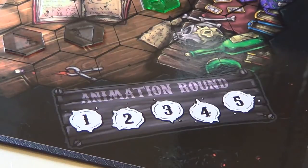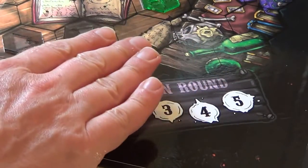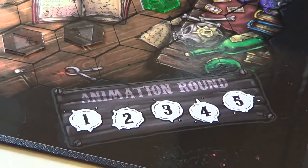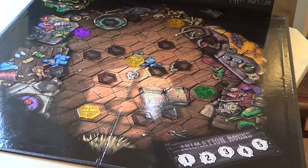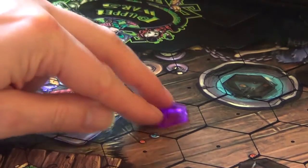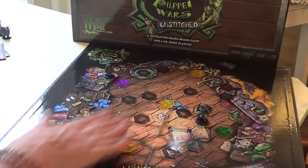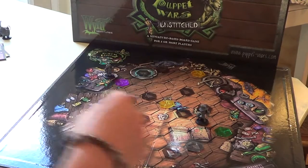A turn in Puppet Wars consists of five animation rounds, and an animation is when you activate one of your puppets. During an animation you can either bring one of your puppets from your toy box to one of your workbenches, or you can animate one of the puppets already on the board. An animation consists of moving and taking an action. There are five animation rounds per turn. Your objectives are to defend your master and to try to capture all the opponent's workbenches. The neutral workbenches can be captured during the game — if you capture these, it makes your opponent's job harder. If you lose all your workbenches, you lose. It's a two-player confrontation.